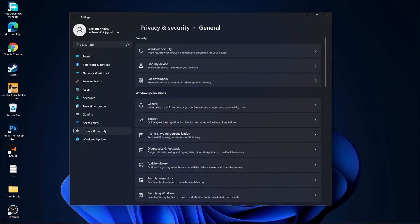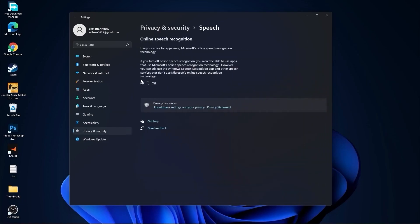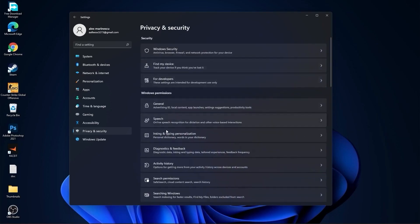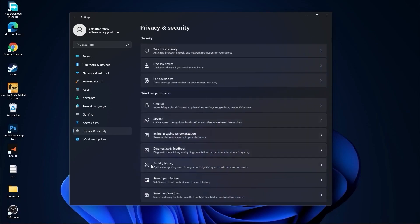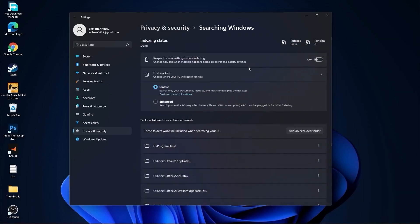Then go to Privacy and Security, go to General, and here select all options Off. Then go back, go to Speech, select Off. Go back, go to Inking and Typing Personalization, select Off. Go back, go to Diagnostics and Feedback, and select the relevant option On. Then go back to Activity History, go back to Searching Windows, and here select Off and select Classic.